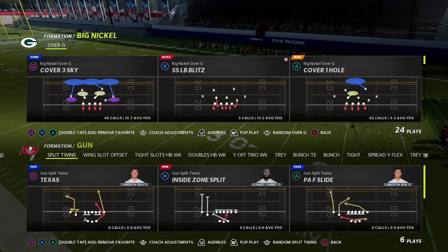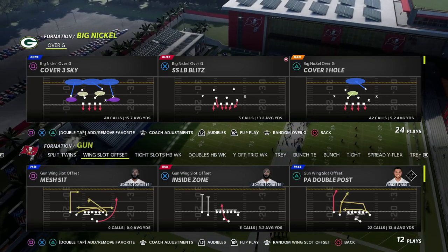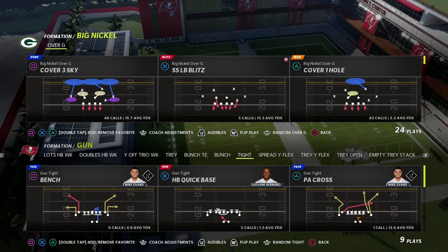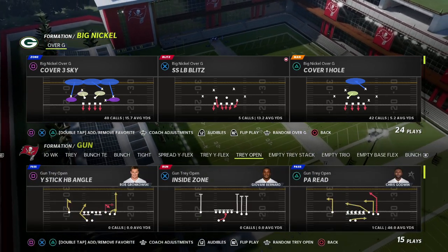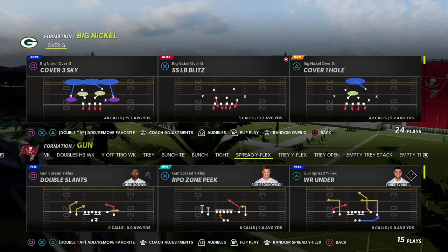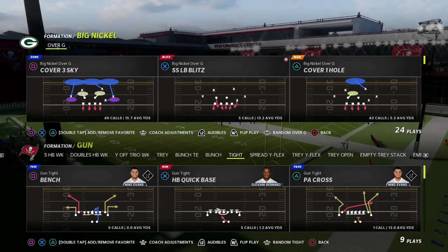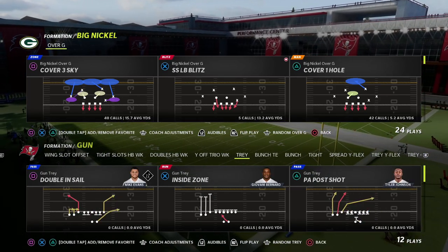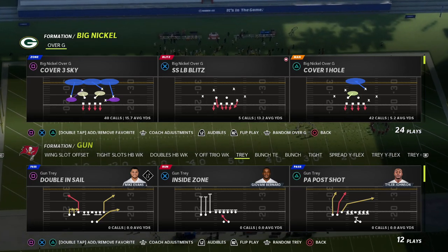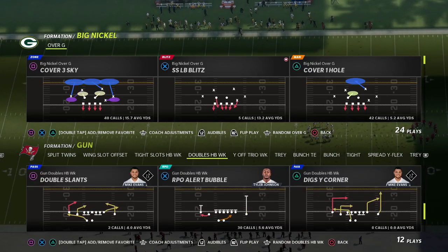This defense is specific to spread-type sets — things like split twins, wing slot, offset doubles weak, spread wide flex — those are all examples of twin sets. Another example of a twin set is when someone motions over from trips. So if they're in gun trips and they motion a slot receiver across to the right, that's going to create doubles — a two-by-two formation.